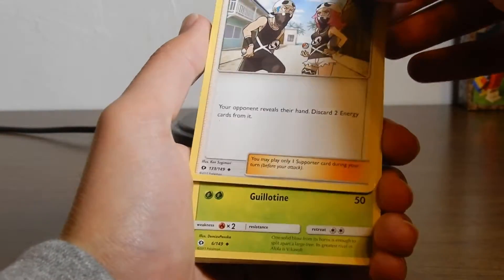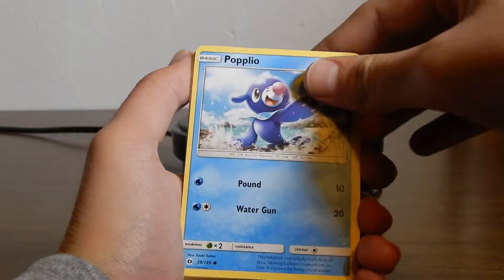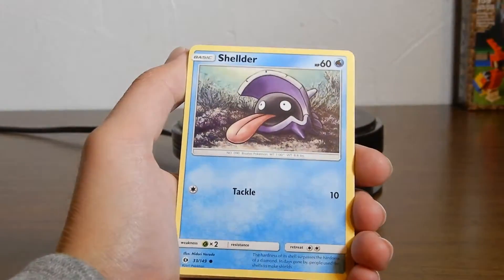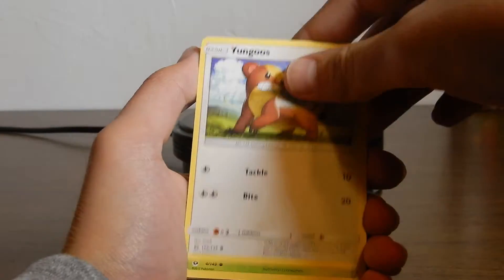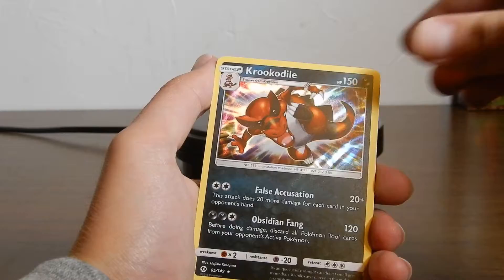Starting off we have Team Skull Grunt, Pinsir, Ultra Ball, Popplio, Zubat, Shellder, Yangoose, Paras, Masquerain, last one is Crabrawler, and just a Dark Energy.